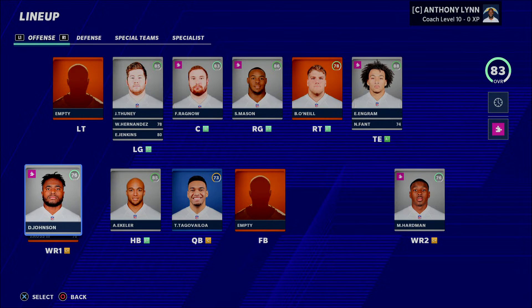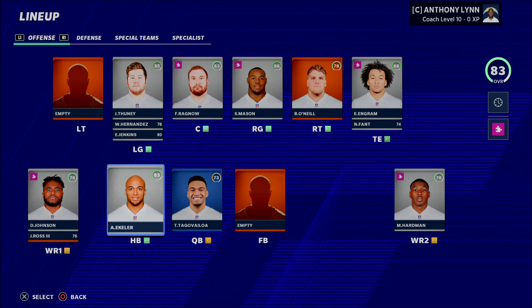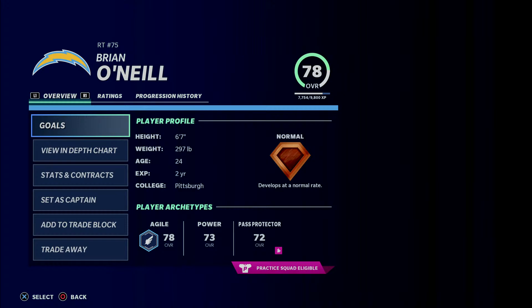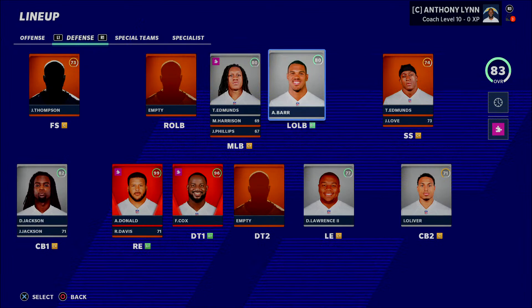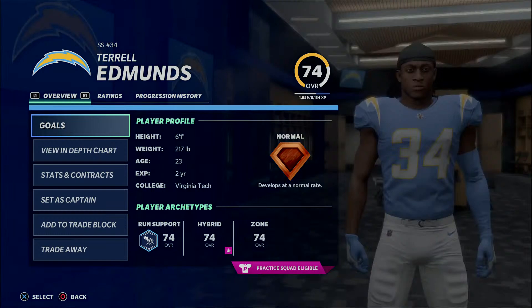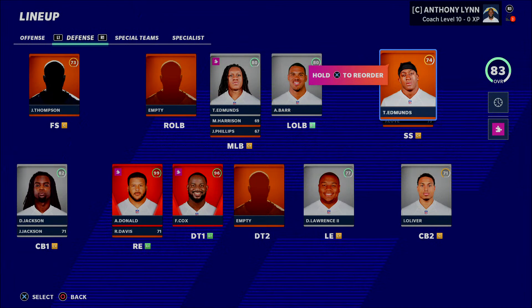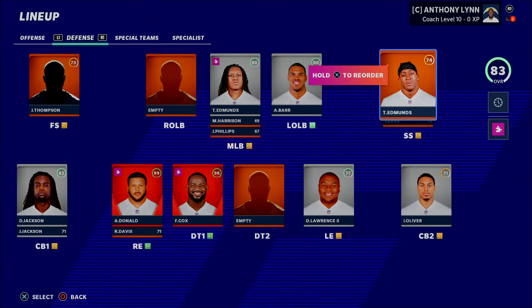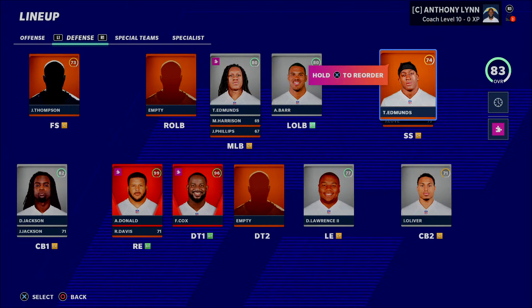On the offensive side, I've used Deontay Johnson before with a lot of success. I've used Austin Ekeler as a Chargers fan, and Brian O'Neill as a Pittsburgh player I like to bring in. On the defensive side, Terrell Edmonds — the strong safety for the Steelers — is a player I always turn into an absolute beast. I selected him over other safeties simply because I know I can use him and he aligns with what I'm trying to do at that position.